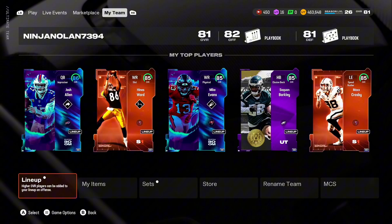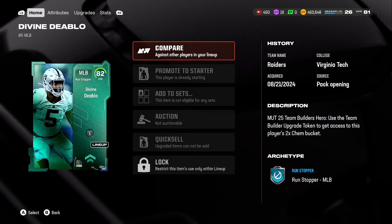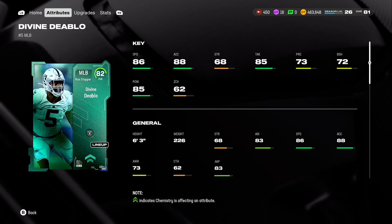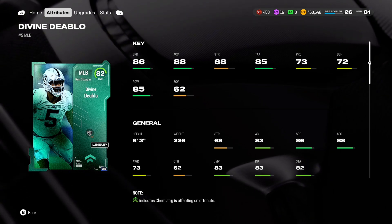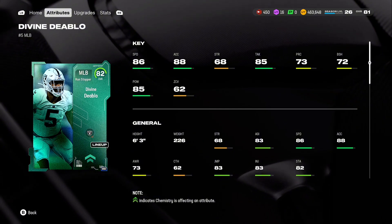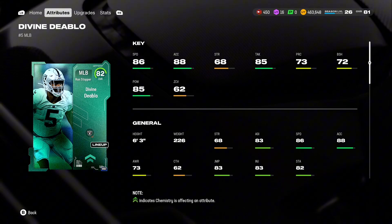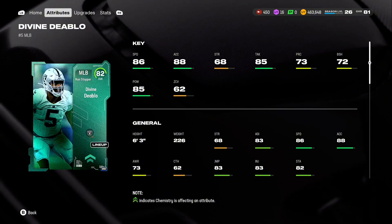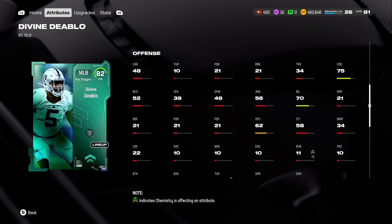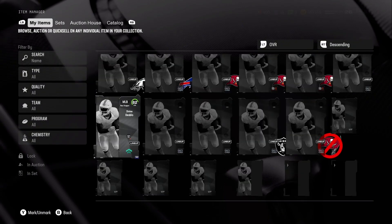We might have just gotten the best free card in the entire game — an 82 overall Divine Diablo. He's on the team as a middle linebacker with 86 speed. For reference, Chris Johnson, one of the fastest players of all time in this game, is 87 speed. Divine Diablo also has 88 acceleration, 85 tackling, 85 hit power, 83 jumping — very good for a middle linebacker — and 75 change of direction. This card is so good.